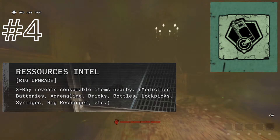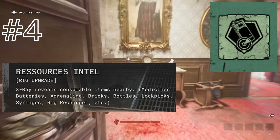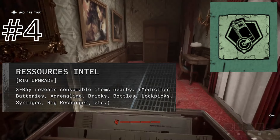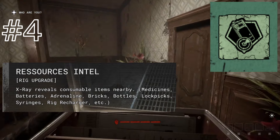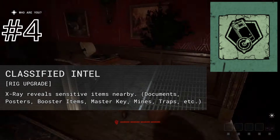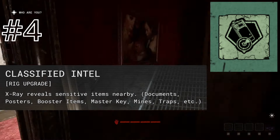With Resources Intel, you're going to be able to see all consumable items nearby. This is absolutely fantastic for making sure you and your teammates' inventory is always stocked. Classified Intel allows you to see sensitive items nearby. This is really nice for posters and getting all the documents, but seeing traps and mines is negligible, as they have prominent visual and audio cues.